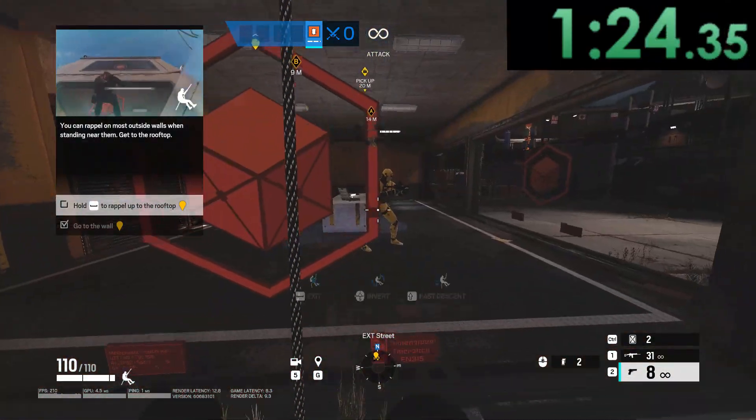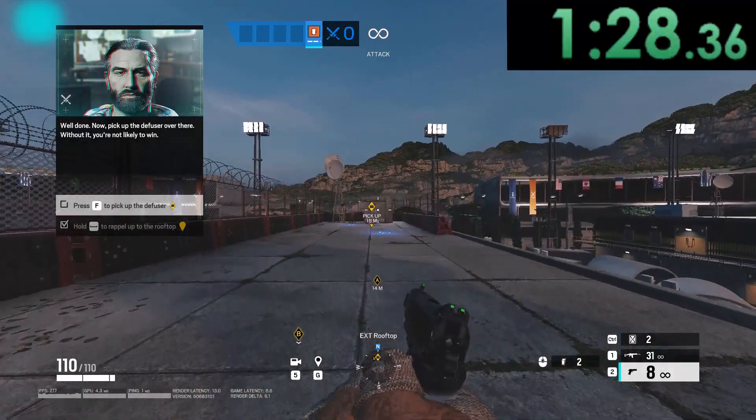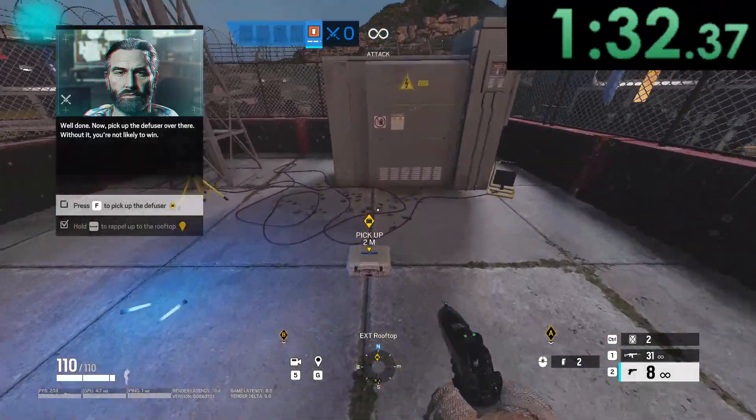You can rappel on most outside walls when standing near them. Pick up the defuser over there. Without it, you're not likely to win.